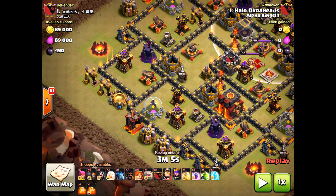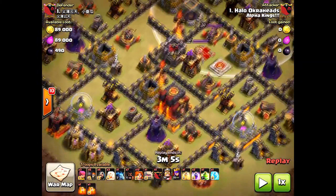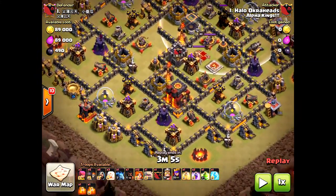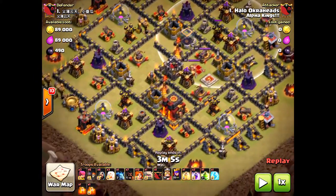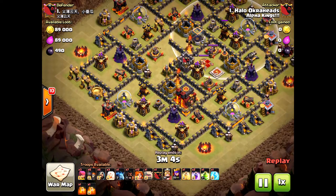That middle archer tower — the air defense will take out my healers if I don't handle it. That's the game plan. Hopefully the valkyries will path right, and I'm gonna save the jump spell for that second inferno tower and for the heroes. Hopefully those inferno towers will drop, but let's see what happens.